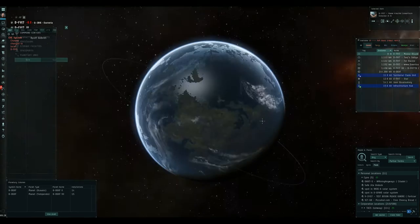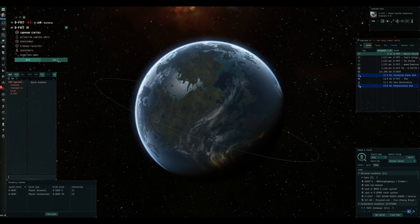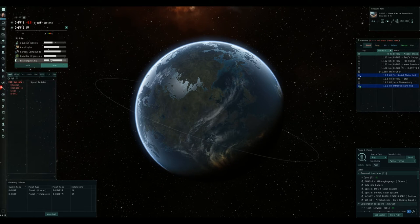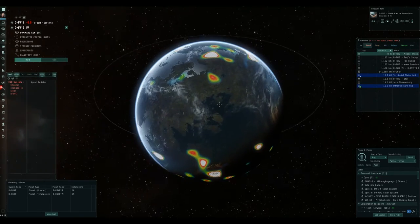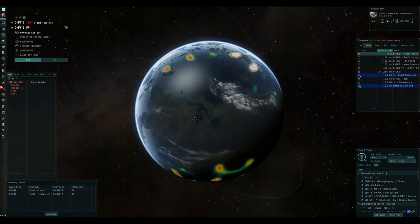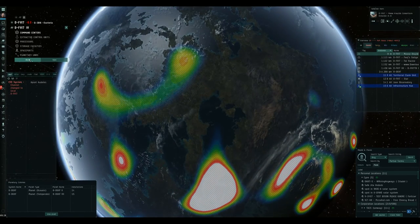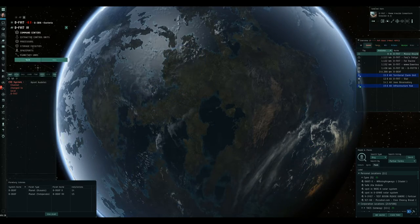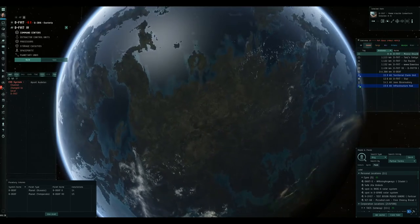Right, so there it is. We don't need to scan this planet because it doesn't matter where we put these advanced industrial facilities down — it just doesn't make any difference at all. It doesn't really matter if you put it in water or on land, but I think it would just look better if we put it on land, to be perfectly honest.